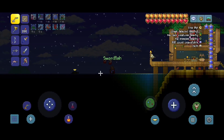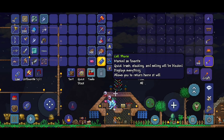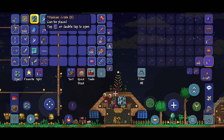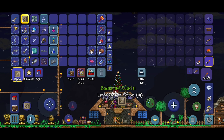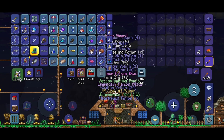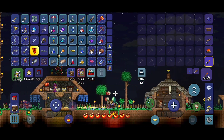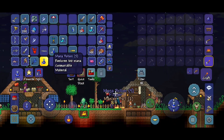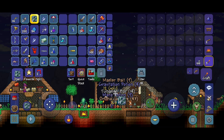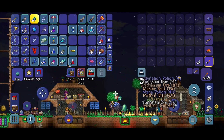Hello everyone! Welcome back to another episode of our Terraria 1.4 Mobile Master Mode Let's Play. I started off this episode by doing some crate fishing because we still need the enchanted sword. Let's open the crates — the lower end ones first. We only really care about the titanium crates. Let's open our titanium crates. Enchanted sword, come on — and still no enchanted sword.